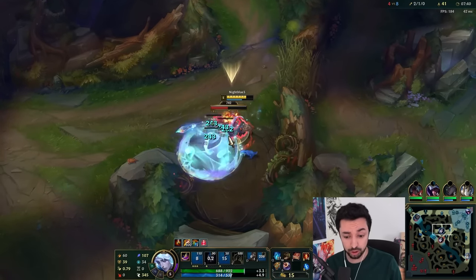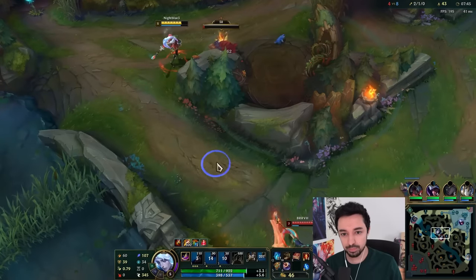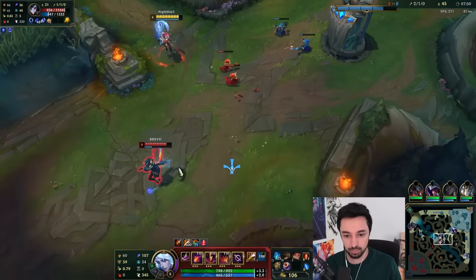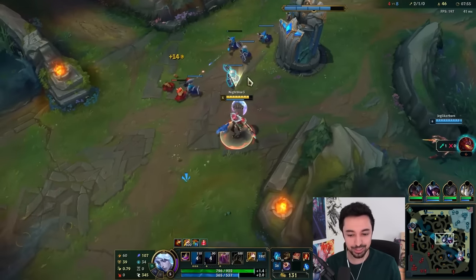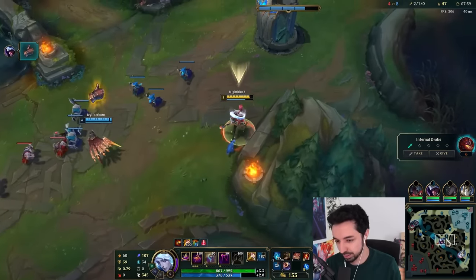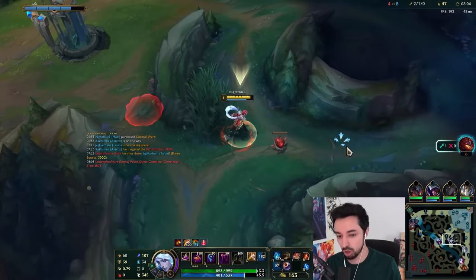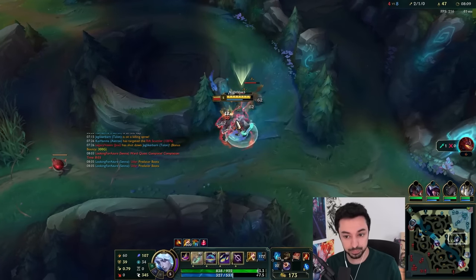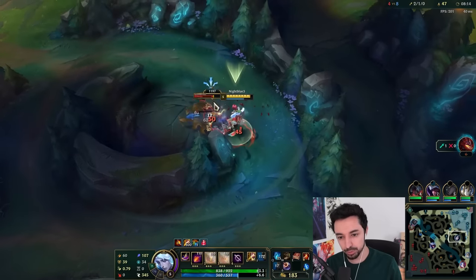Again, E, E, Q, Q, W, E. Got it, guys? His jungle clear is really not bad. The better Hwei wins. Let's get one more camp here — should be pretty juicy. The ulti is a stacking slow that does a lot of damage, and it's a huge radius AoE with a really long range.